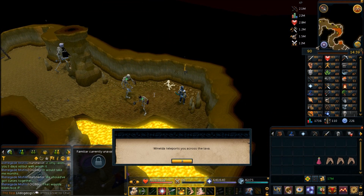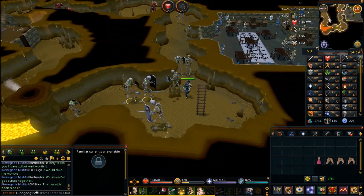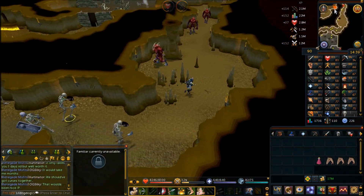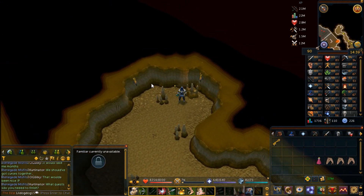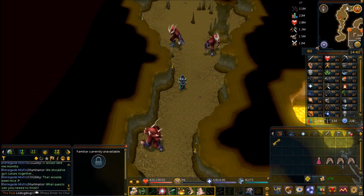From here, follow the path to the north all the way around until it goes south again. You'll end up in a tiny room past the lesser demons with a shiny key in it. Pick up the shiny key, then head north into the room with the Guardians of Armadale.